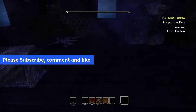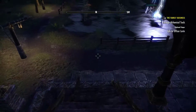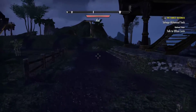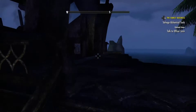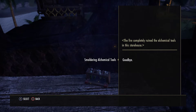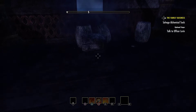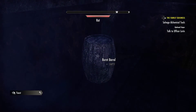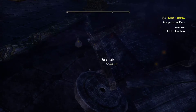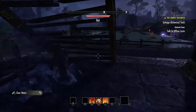As always, just look around a bit — I definitely like to look around. Let's go for the next location; I think it's this house here as well. The fire completely ruined the alchemical tools in this storehouse, so we have one more location to look. Before going there I'm going to take some water that I just saw on the way up, right underneath. So let's see the third location.